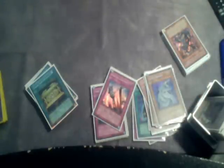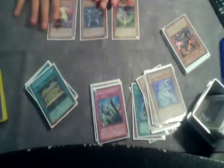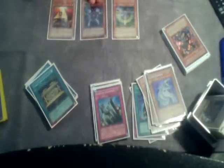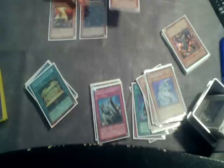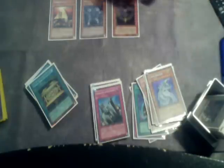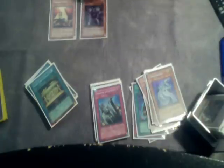The last monsters we'll be adding in: Pyramid Turtle to help speed things up, Kycoo because we're adding Battle Fader — Kycoo really helps this format for removing things and the extra burn damage really helps. And Battle Fader works well with Kycoo, he's another Dark, and Battle Fader also stops those OTKs which can be really painful.